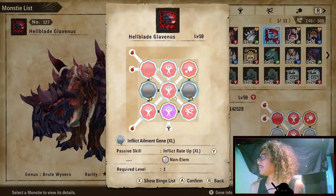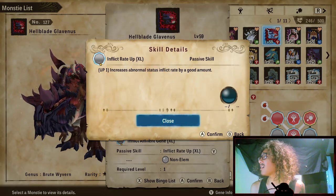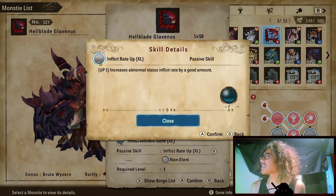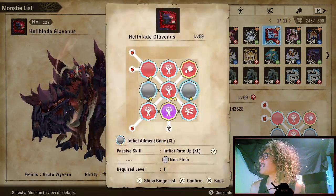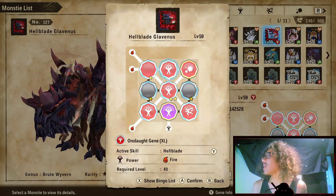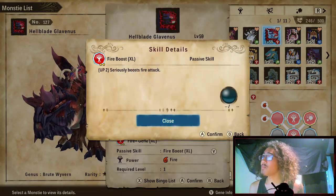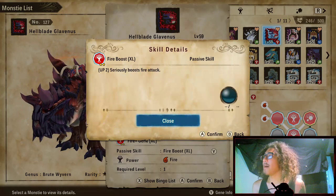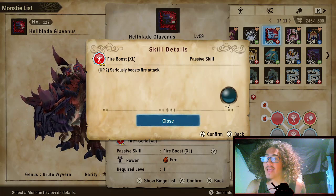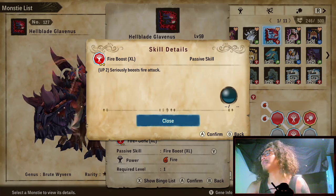Since Fire Fluid Splash has a medium chance to burn, we pair it with Inflict Element Gene. Inflict Rate Up XL increases abnormal status inflict rate by a good amount, so we can put everything on fire. While everything is on fire, we pair this with Fire Plus Gene XL, which is a mandatory skill that boosts our fire attack by a serious amount.